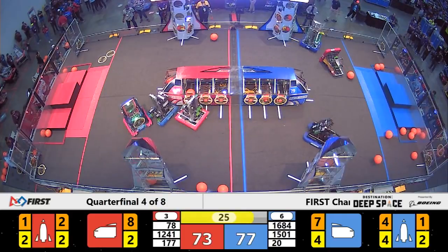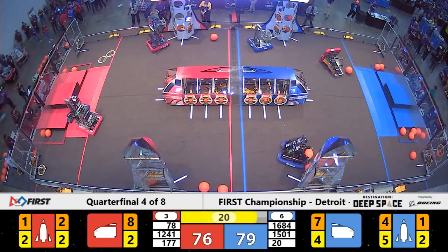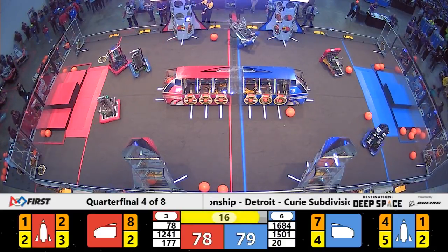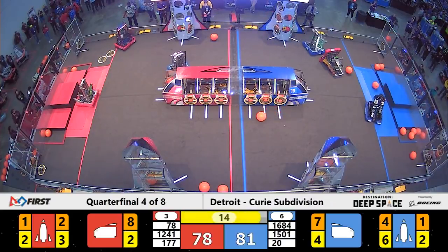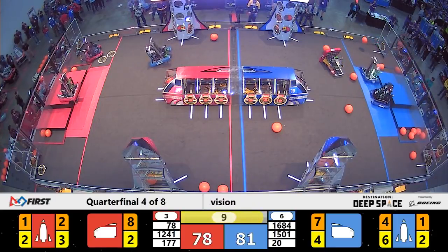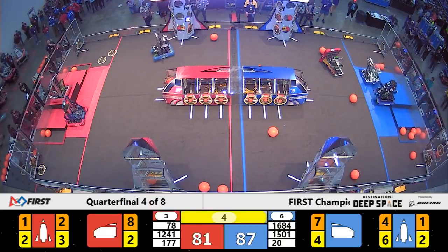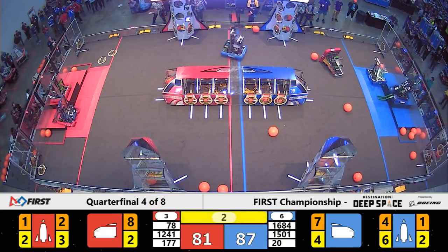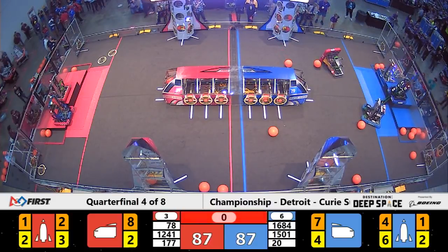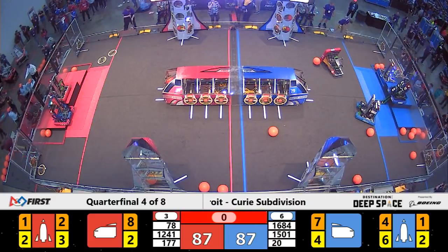Theory 6 now has a hatch panel — looks like they're looking for a place to put it, coming over to the other side. 20 seconds remaining. 1501 still playing defense up against Theory 6 and Airstrike. Airstrike was able to get around them — 10 seconds remaining — now trying for a level 3 climb. So are the Chimeras over on the Blue Alliance, lining up. Airstrike is up, and so are the Chimeras, just barely. It looks like the Chimeras' foot is down. We will see how the referees are able to score this match.